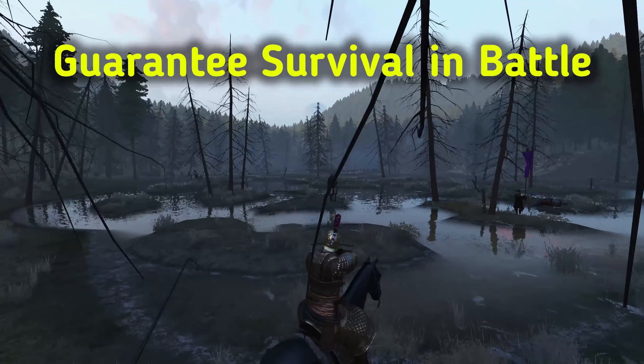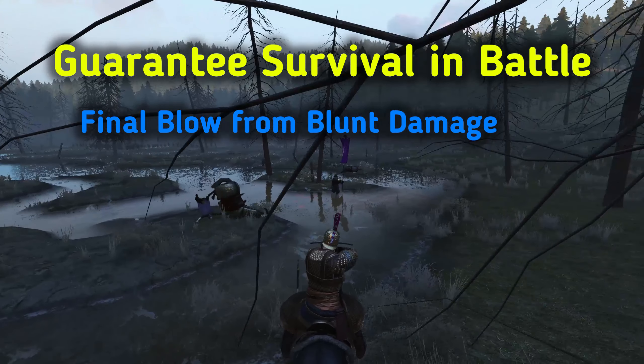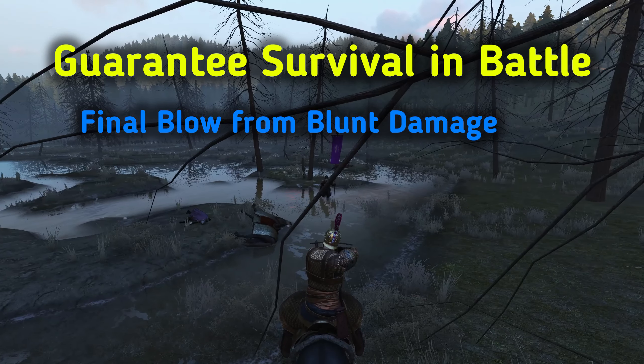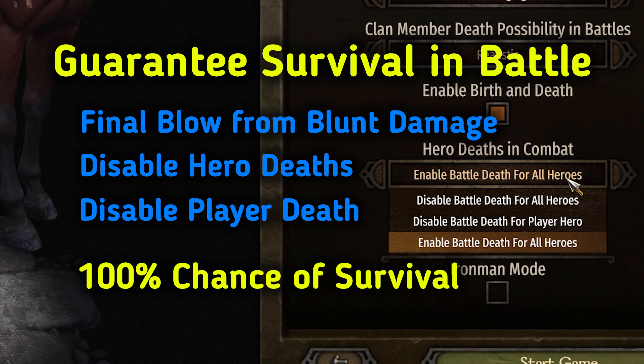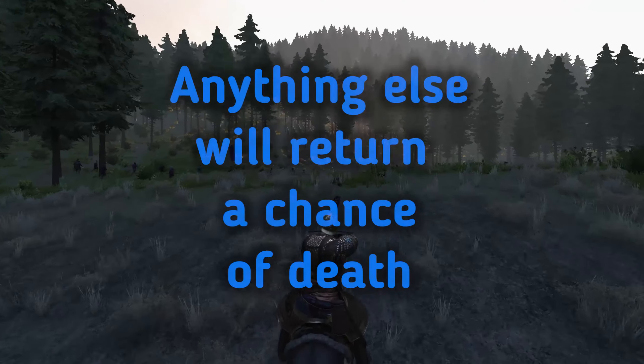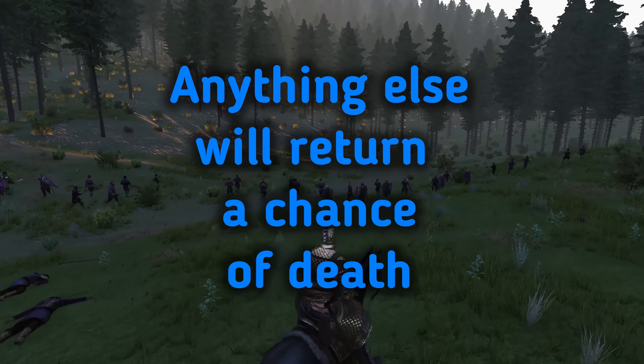To start, there are three ways to guarantee survival in battle. One is to have the final blow be in the form of blunt damage. The other two have to do with game difficulty settings. These will always return 100% chance of survival, or a 0% chance of death, but we don't use those options. Anything else will return a chance of death, and that is the reason we're really here.